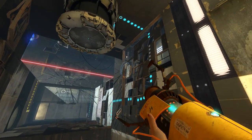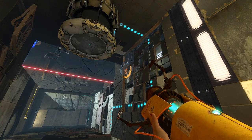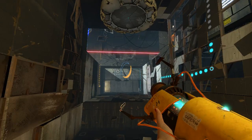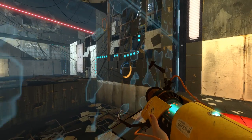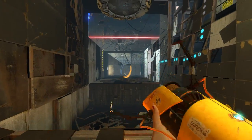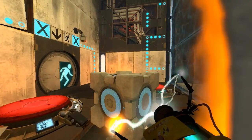Now, when we stand on this button, you can see through the geometry here — we can shoot a portal. That's not supposed to happen. We're not supposed to be able to shoot a portal there. It makes the puzzle just a little bit easier, but we're not supposed to be able to do that. Instead, what we're supposed to be doing is shooting a portal there and recalling the cube. That's what we're supposed to be doing.